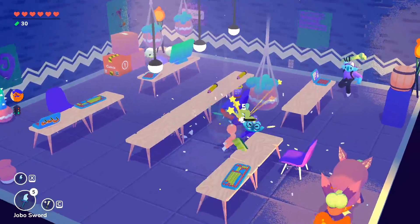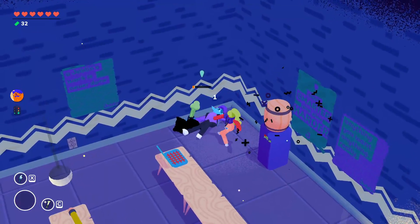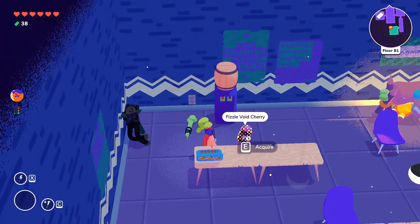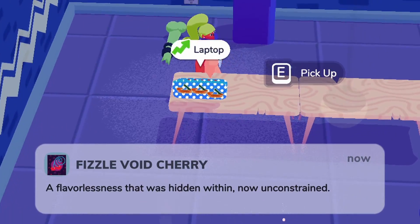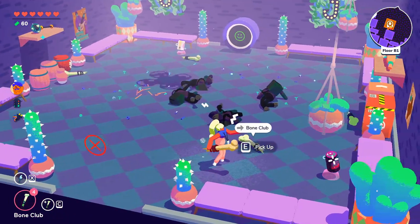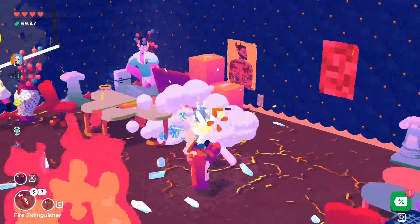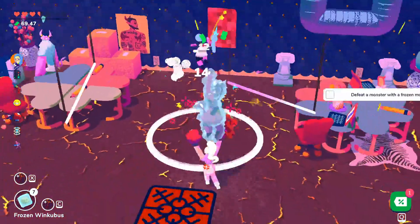The fourth perk is that forbidden flavors of fizzle appear in the dungeon — for example, the fizzle void cherry flavor, which was previously hidden, is now unconstrained. This perk is unlocked by three tasks. The first is to defeat a monster with a frozen monster — use any ice weapon in Winky Dink to freeze an enemy and use them to smack another.